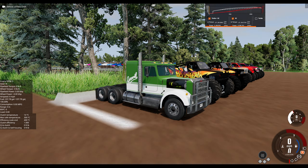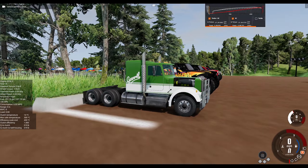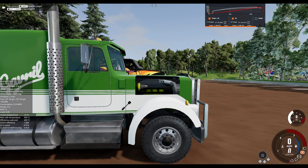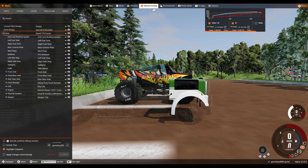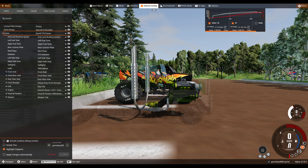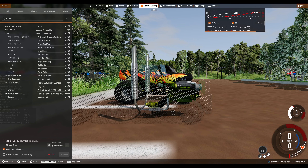It is a T-Series, that's obvious, but take a look at it. I have given it an engine cutout window. Look at that — the hood has a hole in it so that we can see the engine, and that engine is quite unique. Let's go ahead and take a look through the parts menu here.